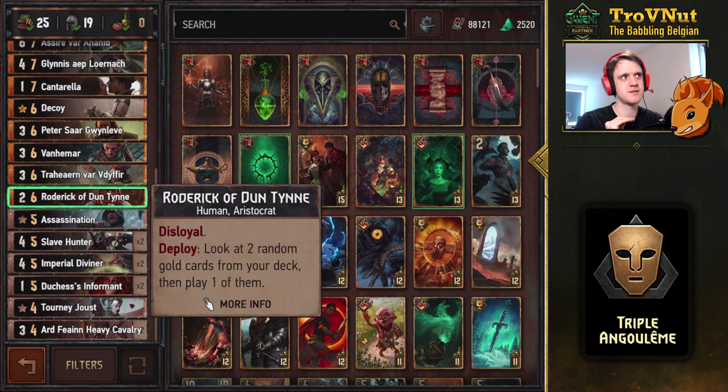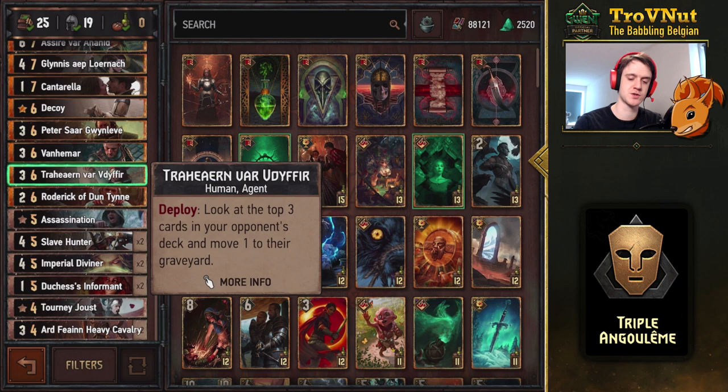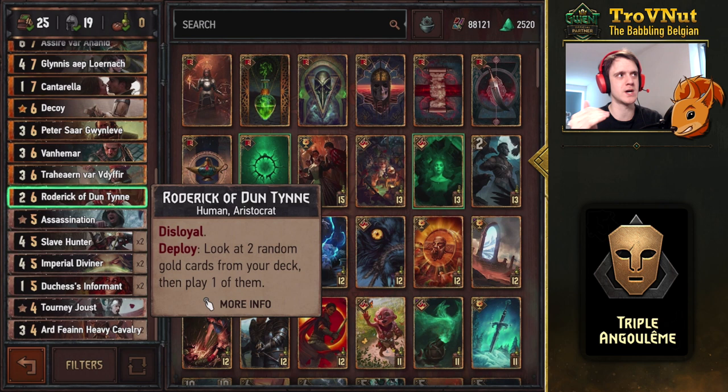Roderick of Duntine — I added him at a later stage, not per se for his effect, but because he's an Aristocrat. I don't have a lot of Aristocrats in this deck; even Traheran is just an agent. But if you're facing Nilfgaard — which happens quite a lot — you can pull Masquerade Ball. Roderick is the only Aristocrat I've included, because the others don't really fit the Assimilate archetype.